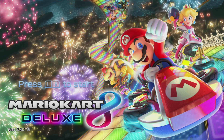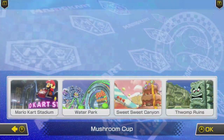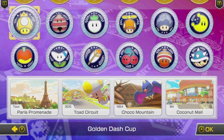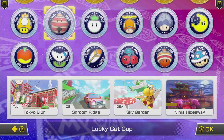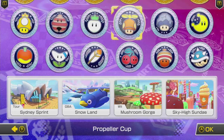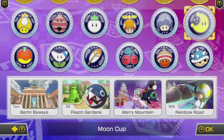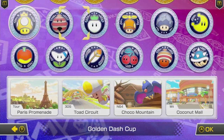With Mario Kart 8 being out for eight years, we finally got DLC to complement it. This includes the custom items from Wave 3 and six new cups of tracks — 24 tracks total — including Wave 1's Golden Dash Cup and Lucky Cat Cup, Wave 2's Turn-Up Cup and Propeller Cup, and Wave 3's Rock Cup and Moon Cup. Now that we've gone over everything, let's get these tracks ranked, baby!